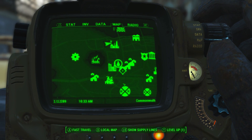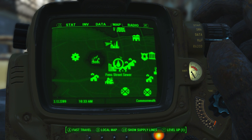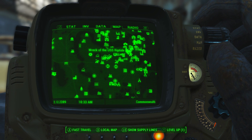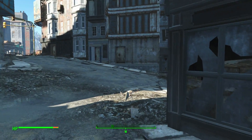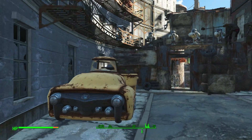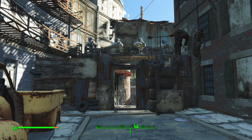So if you see here is Diamond City and the market and the sewers, Hangman's Alley is just north of there. Let's bring out the map - there is Backstreet Apparel and the wreck of the USS Riptide. It is kind of along the shore, like a river shore.